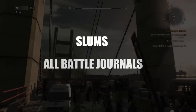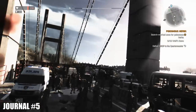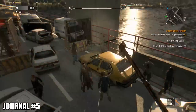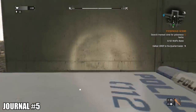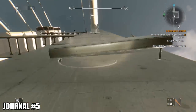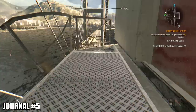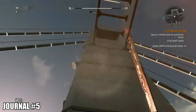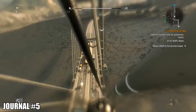Moving on to the battle journals, starting back at the Slums — starting again at the bridge. I thought it would be better to split the collectibles up into categories to make it easier to follow instead of getting muddled with everything. Starting at the bridge again, climb all the way to the top. I've got the grapple hook, which is extremely useful and super fun to use in Old Town — kind of like Spider-Man. Get to the top platform and you can jump off onto the zipline.